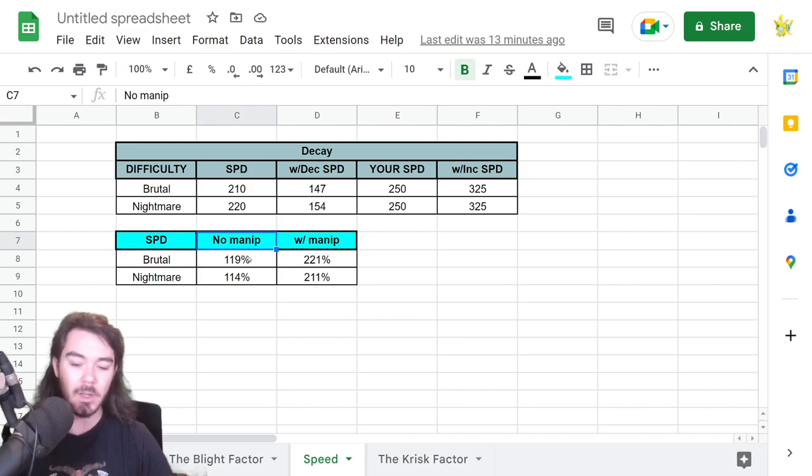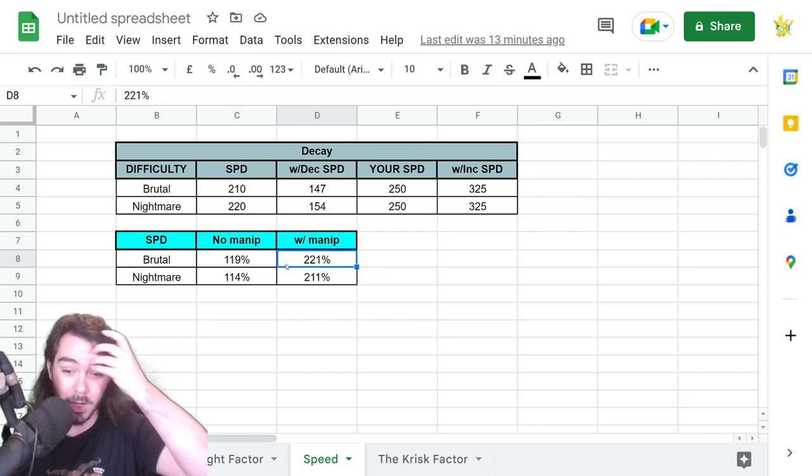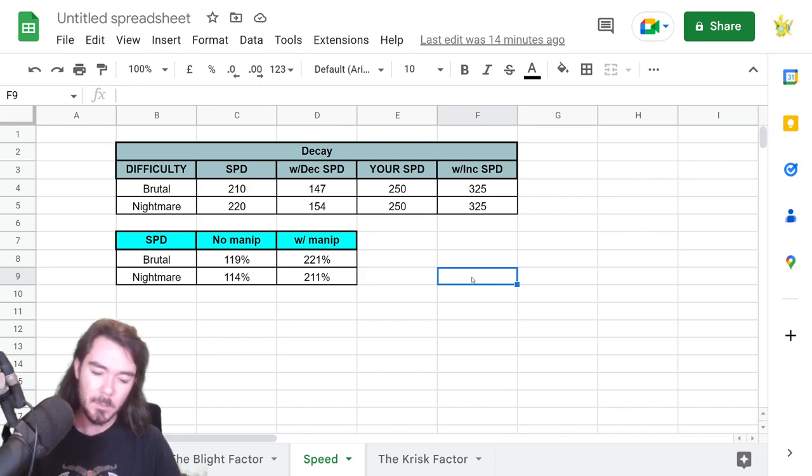This becomes a big difference. If we have no speed manipulation — going in with no increased speed, no decreased speed — it's 210 versus 250, so we're 119% of the speed of the Head of Decay. If we put on decreased speed and increased speed, it jumps up to 221% the speed of the Head of Decay. That's massive — you're getting almost twice as many turns versus the turns the Hydra head is taking. The minus 30% is a bigger effect, somewhat harder to maintain. The plus 30% on you adds up to a huge difference on Nightmare — from 114% relative speed to 211%. Massive difference.